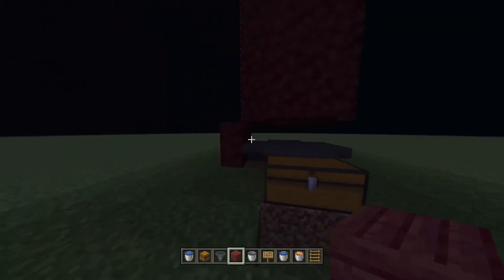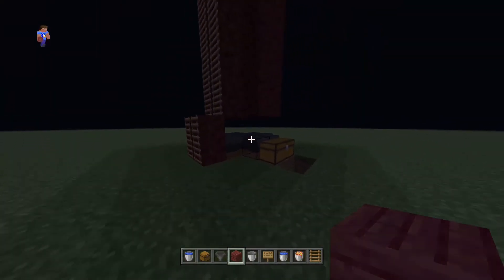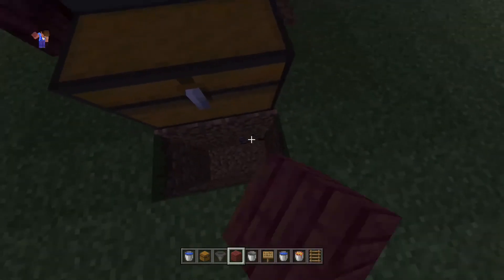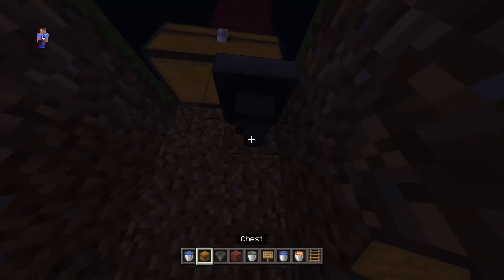It works for zombies, skeletons, any of that — but you'll need to go up higher depending on the spawner. Pigs don't need to go up that high because they're really weak. Next I'm going to show you how to make my storage room — it's really simple. All you have to do is place one hopper...